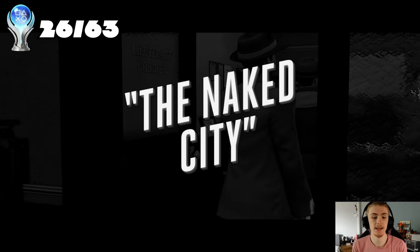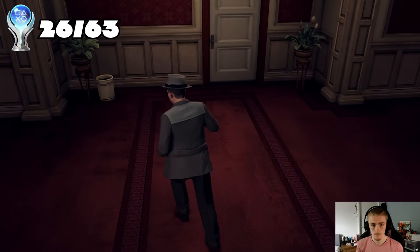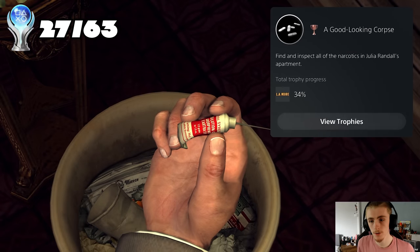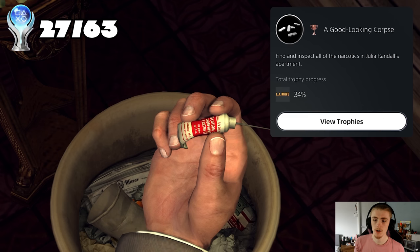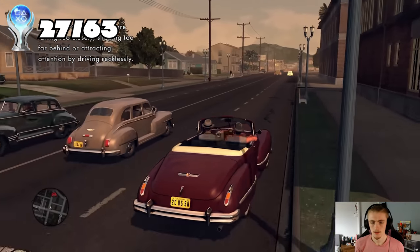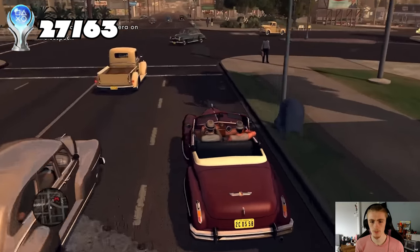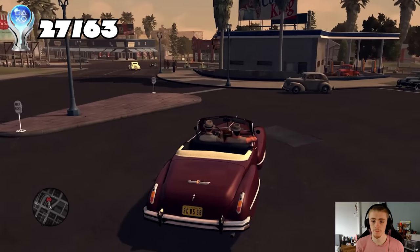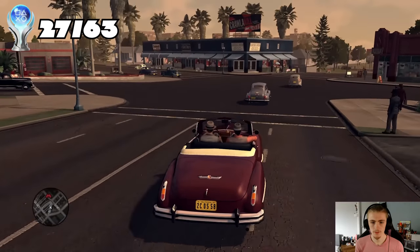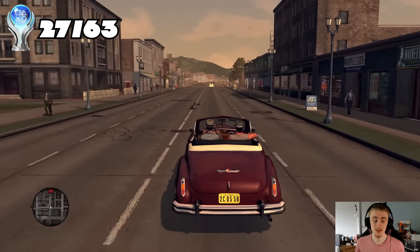Now on to The Naked City - another DLC case with around five trophies. 'A Good Looking Corpse' - find and inspect all narcotics in Julie Randall's apartment. Now I've got to be very careful here during the tailing section. If he spots me the trophy's gone and I have to quit and restart the whole tailing mission. So I'm going to hang back really far, not cut anybody up, and follow the rules of the road.